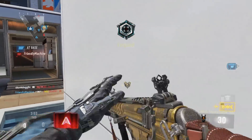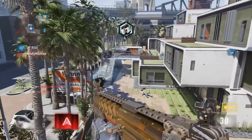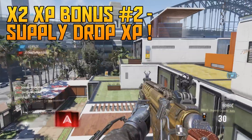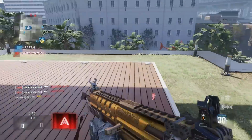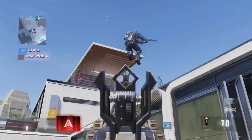The next two multipliers rely on luck — what Sledgehammer Games gives you in terms of opportunities. The first is getting double XP out of a supply drop. If you get double XP from a supply drop, then grab the flag and get a kill, that becomes a x4 XP kill.